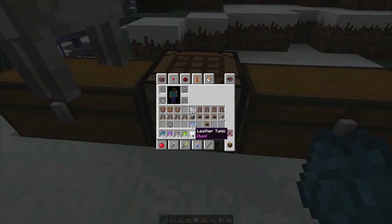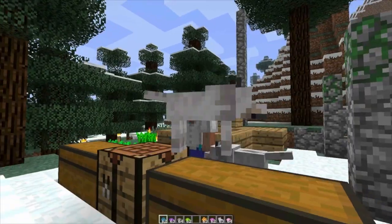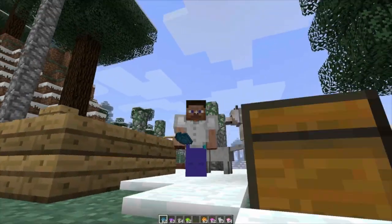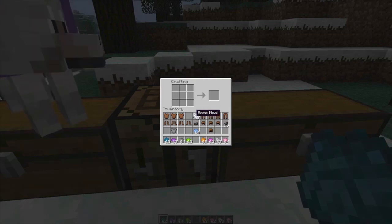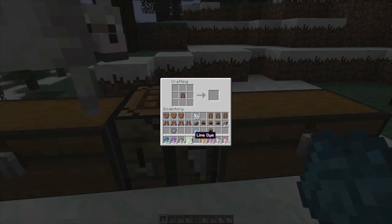Let me go into my survival outfits here and put that on. My skin isn't showing up for some reason. Oh, that's cool — it's kind of like iron armor, but actually it is almost identical to iron armor. Let's go back in here. But this is really sweet, the amount of things that you could do now. You can have really customized clothes now.